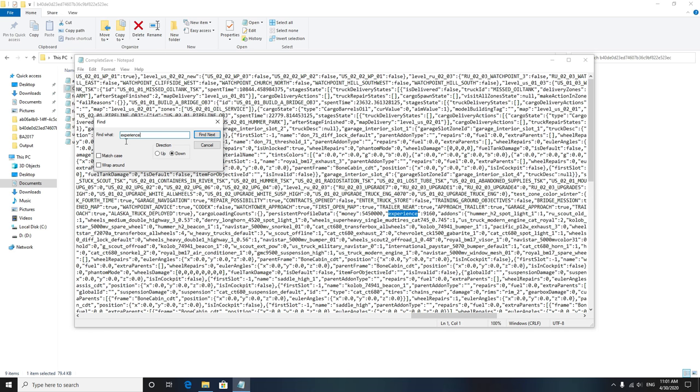Now some people have said that their save has disappeared — their save never disappeared, it's still there. The problem is when you set certain parameters of the save game file way too high, it doesn't have the opportunity to load the game, or it'll load a new profile without your save because it can't read everything that you added.